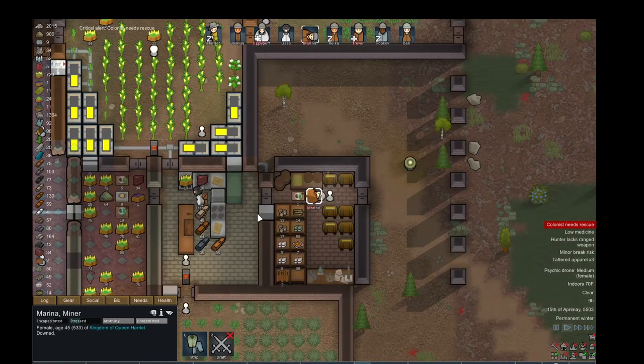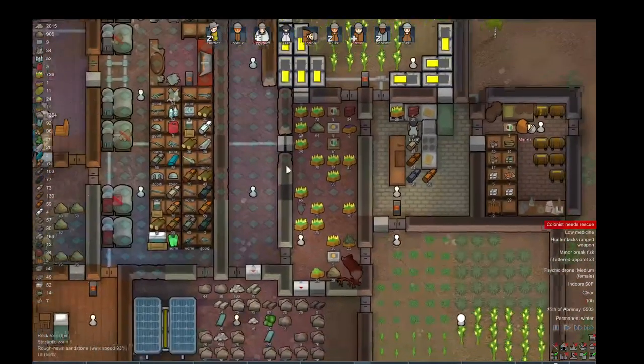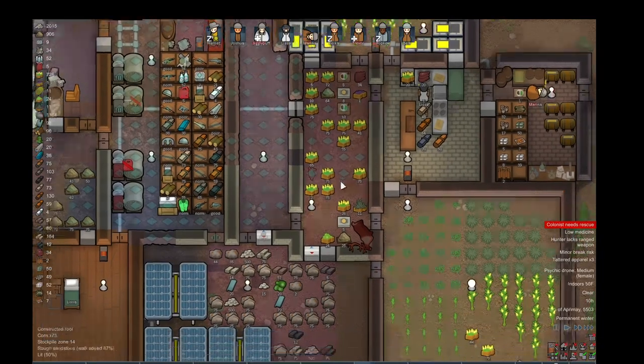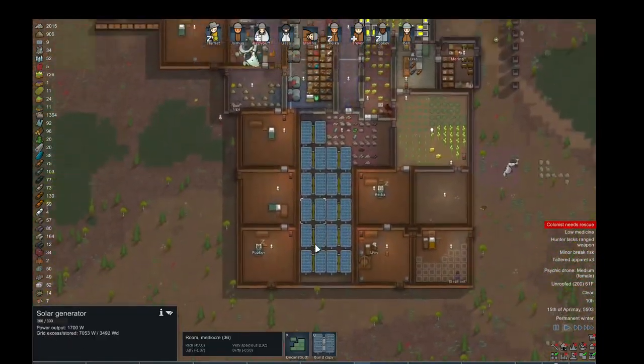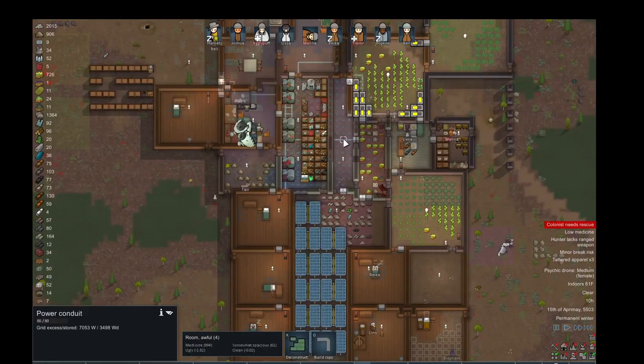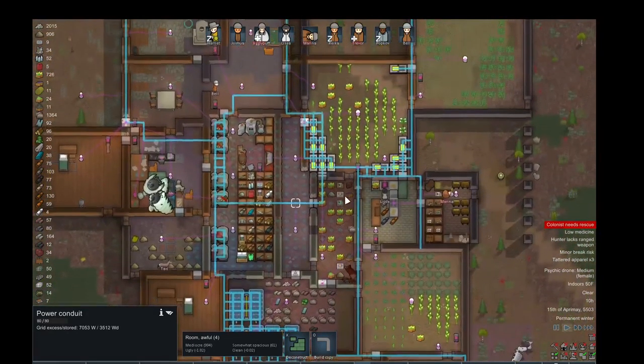Somebody fell down. They're fine — they'll just gain their consciousness back up. Different things affect consciousness, and when your consciousness is pretty low, you'll pass out, like at 50%. This fridge has little air conditioners. Those are solar panels for electricity. If I click on the wire and build more, you can see all the network wires — it's not too complex.